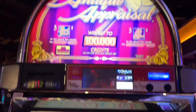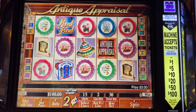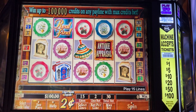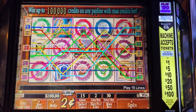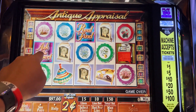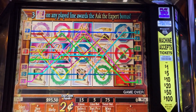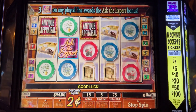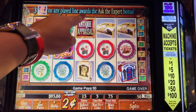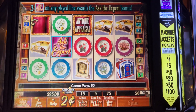This game is called Antique Appraisal, and this machine sure looks antique. This is at the Silverton Casino in Las Vegas, Nevada. I put it at two-cent denomination, a hundred dollars in. At any denomination the max bet would only be a dollar fifty. Looks like we've got two different kinds of bonuses — 'Ask the Expert' and 'Real Find.' Three types of bonuses maybe. I'll just bet it at a dollar fifty.